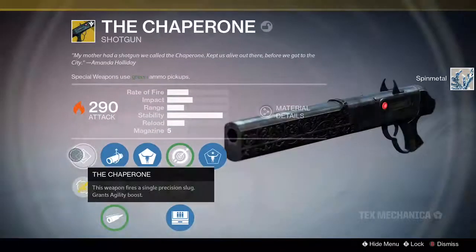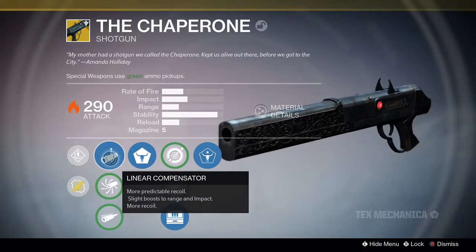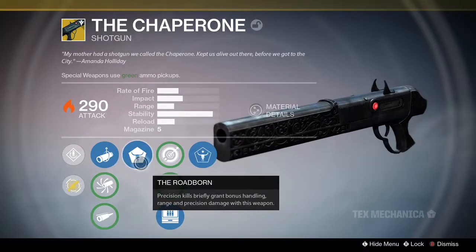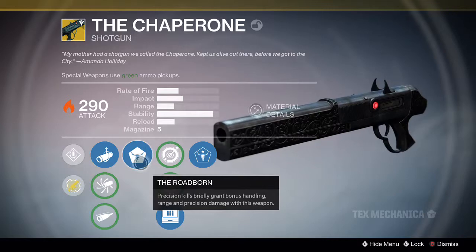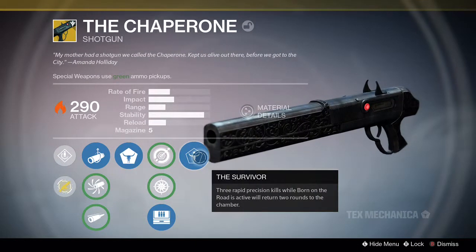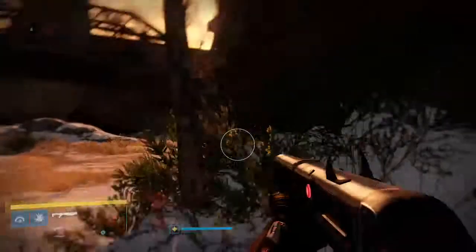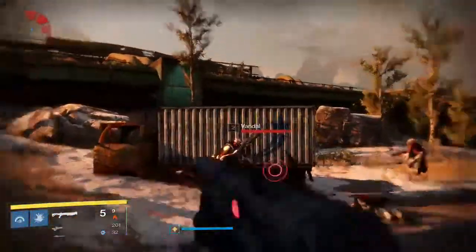The exotic perk is called The Chaperone — this weapon fires a single precision slug and grants an agility boost. Ballistic options include Linear Compensator, Accurized Ballistics, and Field Choke. Road Born grants bonus handling, range, and precision damage on precision kills. Additional perks are Single Point Sling, Snapshot, Field Scout, and The Survivor — three rapid precision kills while Road Born is active will return two rounds to the chamber.